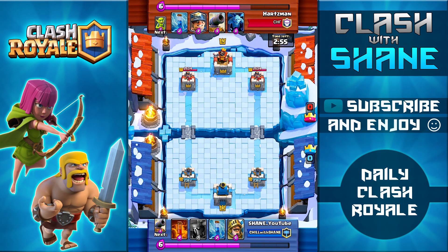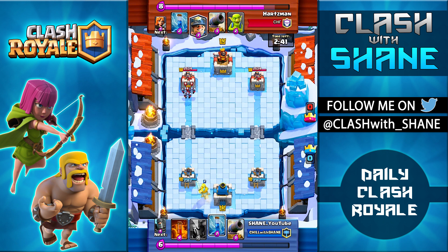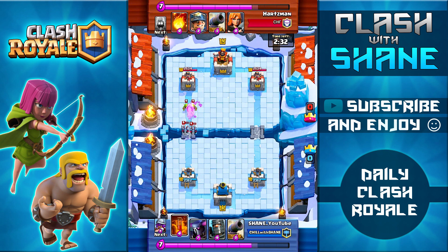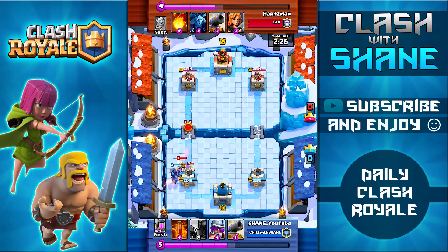Here's the final replay, facing off against Heartsmen. No live battles today because the iPad I use for this mini account has been giving me some problems. My opponent is using a Miner cycle deck, which is a really strong counter to the PEKKA Double Prince strategy since it's hard to save up elixir for a strong push while constantly defending cheap cycle attacks. I had suspicions early on from the three Minions placed behind his tower and the Goblins, so I was able to predict and drop my Prince to counter his Miner before it did any damage.